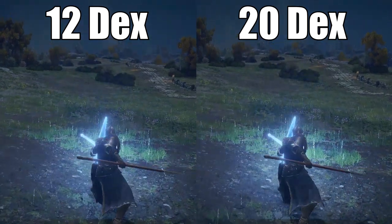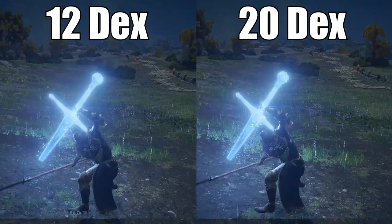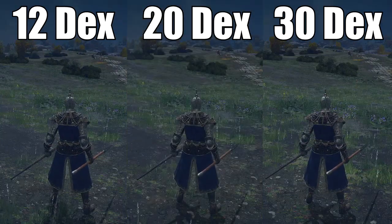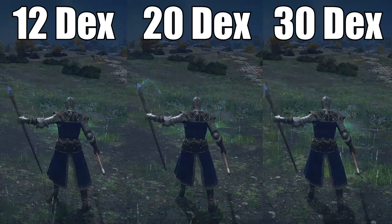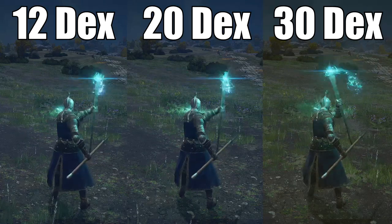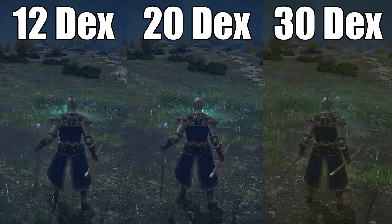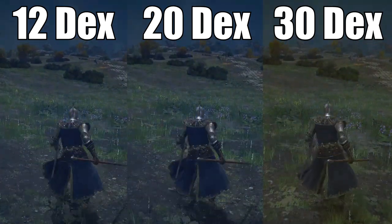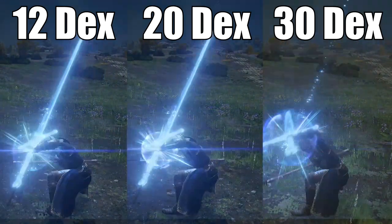I'm going to say right now, if you plan on making a magic-based build you're definitely going to want to invest in DEX. Since magic is very strong in Elden Ring, you can expect in PvP a lot of magic builds to be running around. So if you yourself are a magic build, you're going to want to have a slight advantage, and DEX will give you that advantage.